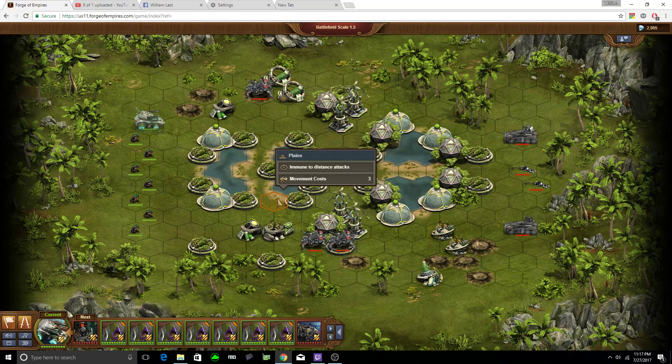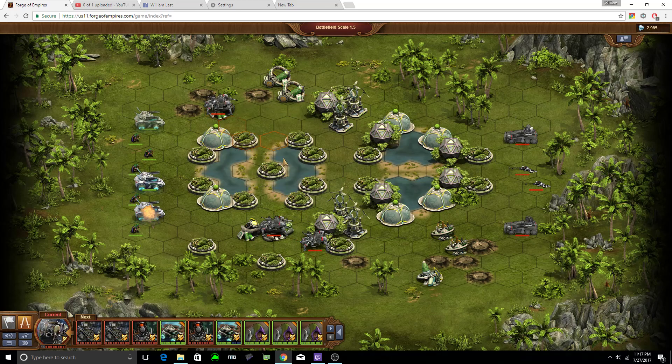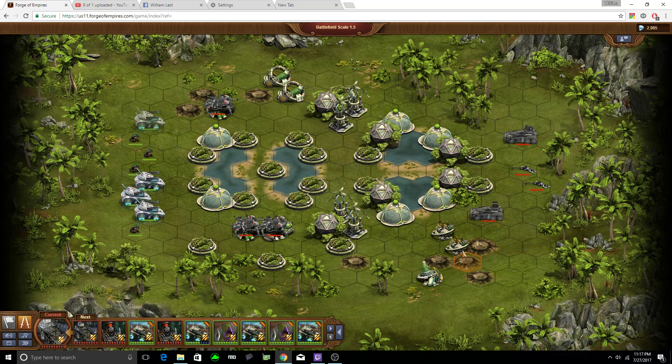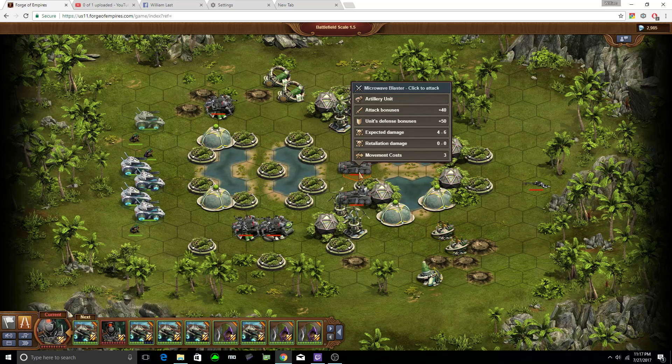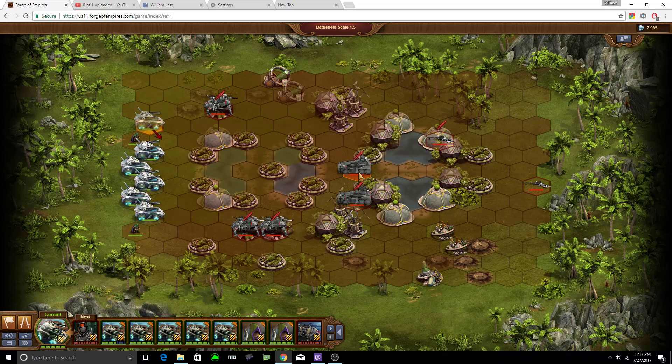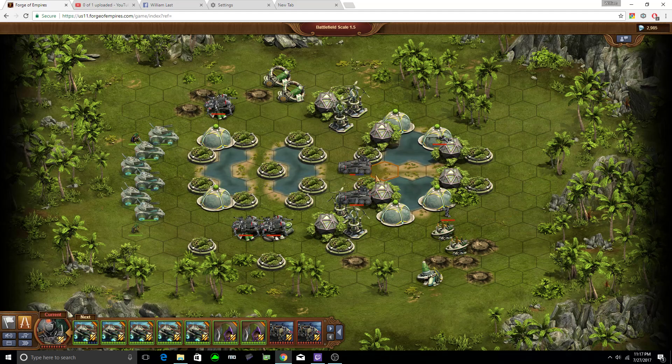We're going to watch for the retaliation distance and work our way through all these troops. The microwave units are a high priority due to their ability to reduce our attack power, so let's go ahead and take them out first.